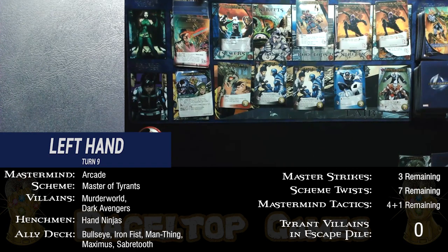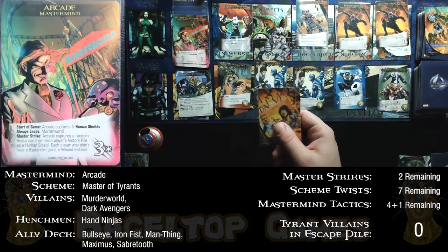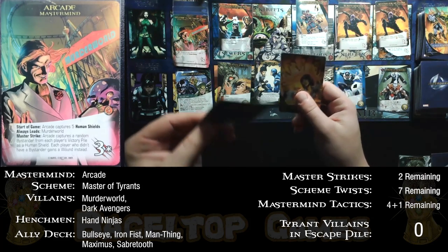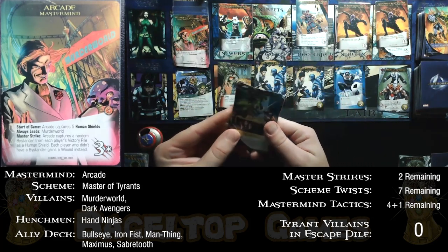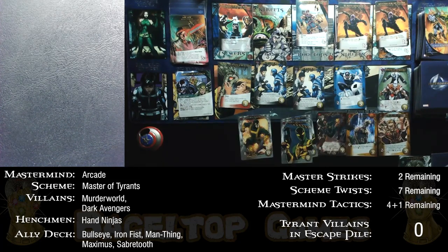Master Strike again: Arcade captures a random bystander from each player's victory pile. Both sides each only have one bystander, so Arcade gets two new human shields — he's back up to five. The good news is neither side gets wounds. Now I draw my big card hand again — gray cards first, then I'll use Leap of the Tiger before Living Weapon to improve my chances of drawing different-cost cards.